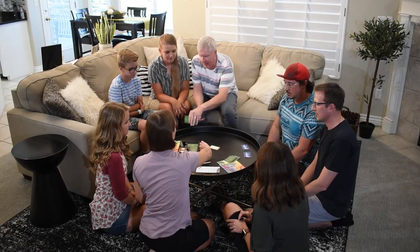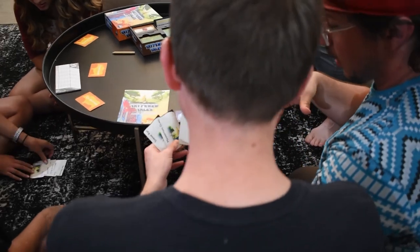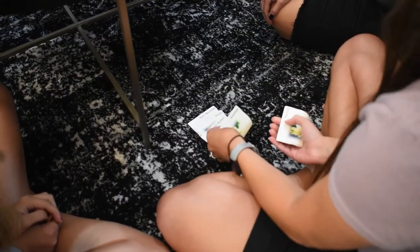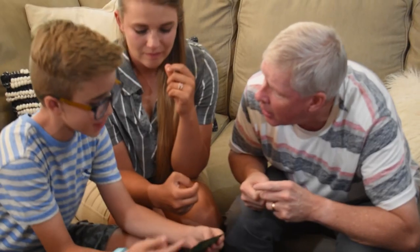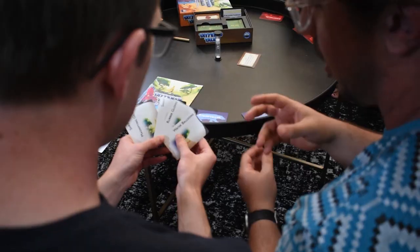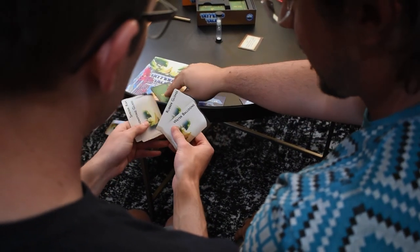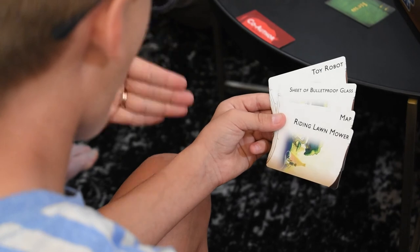After this, they flip over the sand timer and each storyteller picks up their cards. Each publishing company now has two minutes to concoct an entertaining story using the items in their hand to complete the situation that was revealed. Only four of the five items should be used, with the unused item being discarded. As the time is running out, make sure your storyteller knows what they're going to do with that riding lawnmower.